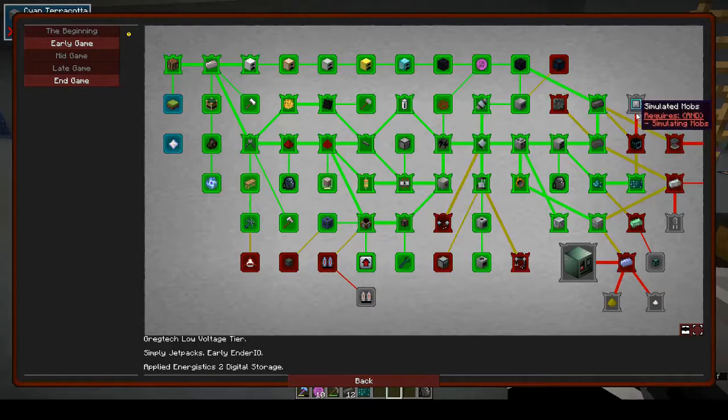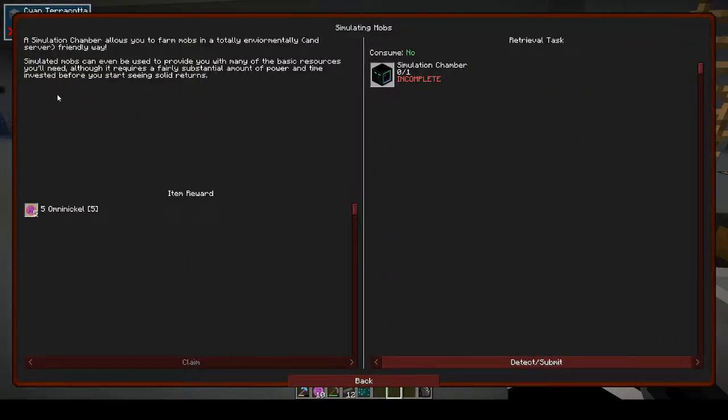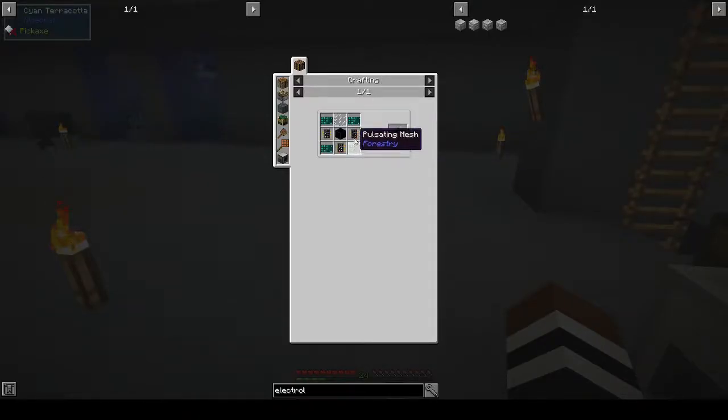Next quest: 'Simulating Mobs.' A simulation chamber lets you farm mobs in an environmentally and server-friendly way. Simulated mobs can provide basic resources, though it requires a substantial amount of power before you see solid returns. To build it you need circuits, a dark steel machine hull. I'll make it — I've seen deep mob learning in other packs but never actually done it, so this will be interesting.